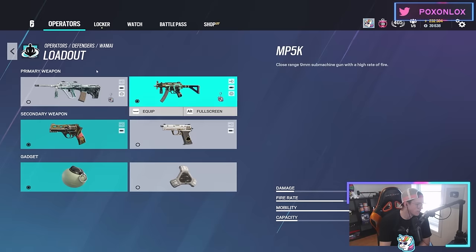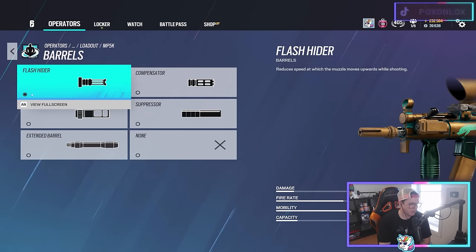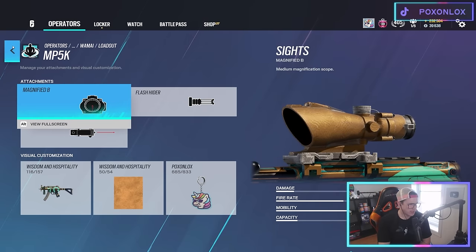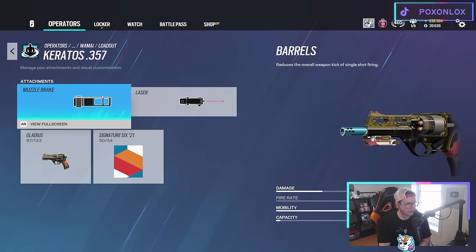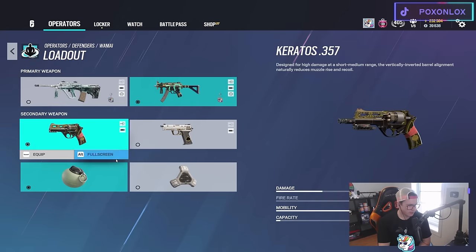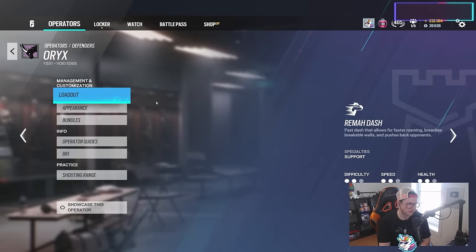Wamai — I'm surprised I have the suppressor on here. Flash hider is great and there's no grip option. I'll just put flash hider on. The Keratos pistol is good for making holes in the wall. I run impacts on Wamai — very straightforward, just throw discs around and peek people. Not a lot more to say about him.